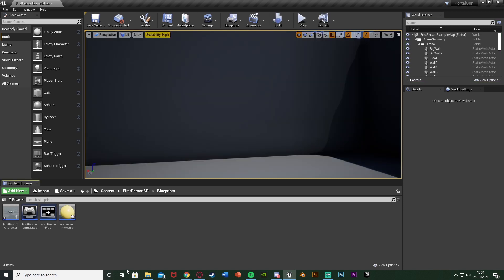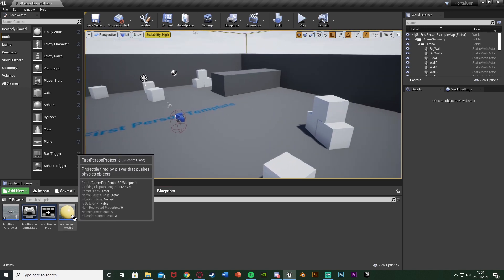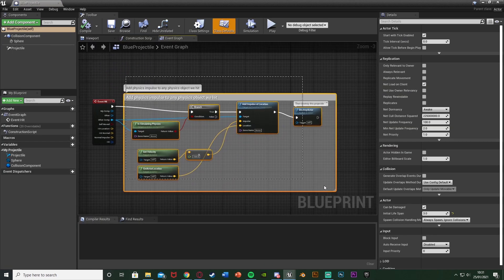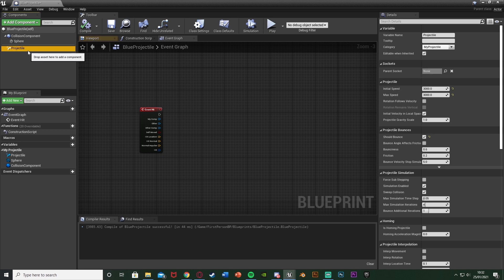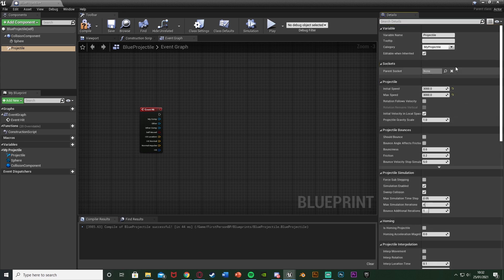What we want to do first is duplicate our first person projectile bullet, as that is what we're going to be using. We're not going to use the projectile as-is, we're just going to duplicate and edit it — this just saves us having to create a new one. So right click on it, duplicate, and I'm going to name this one Blue Projectile BP. Open it up straight away, delete all this code apart from Event Hit. Then select the projectile component in the top left, search for Should Bounce, and untick that — so the projectile won't bounce and when it hits a surface it will stay there.